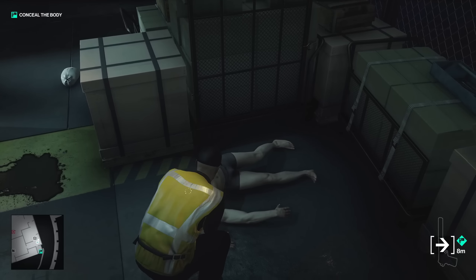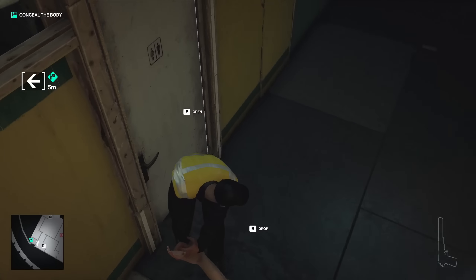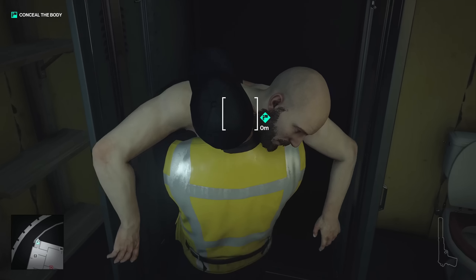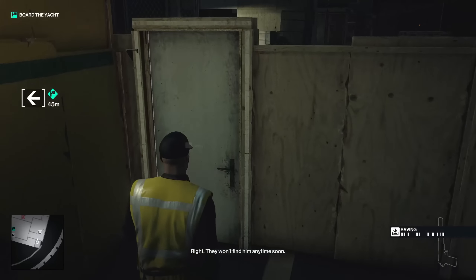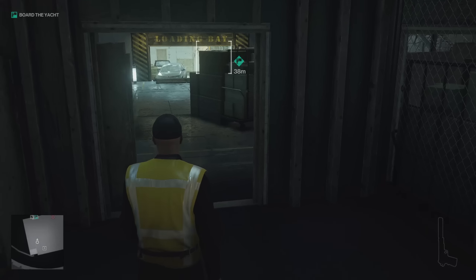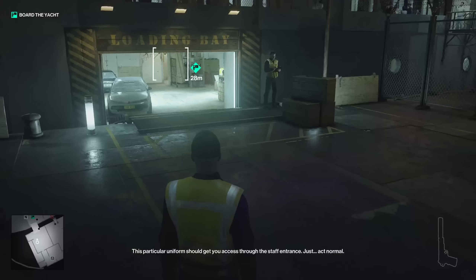We're not going to hide this guy inside the toilet bowl — that would be a bit gross. We're going to put him inside the cabinets, which you can do with most bodies. Interestingly, a cabinet doesn't immediately become full if you put one body inside. Now that I'm dressed as a maintenance worker, I can get in through the staff entrance.